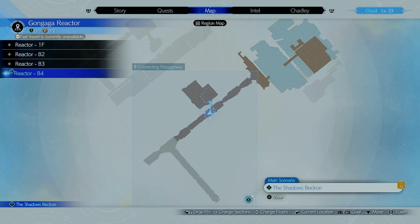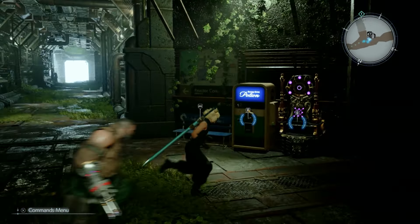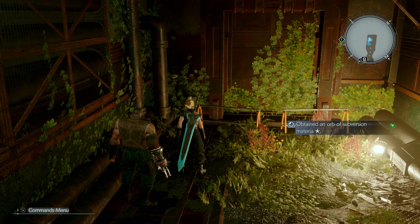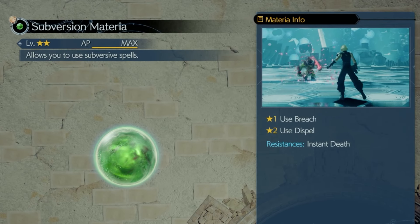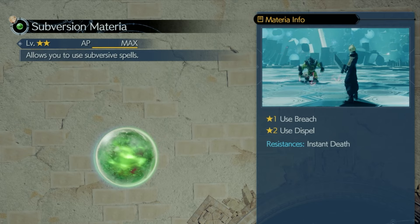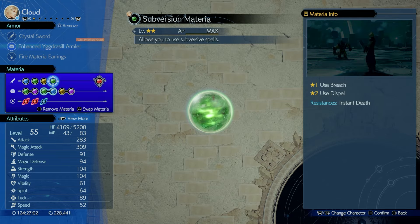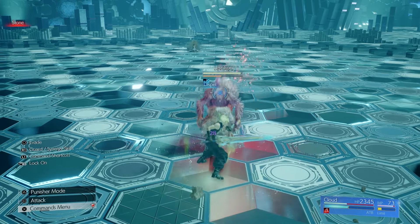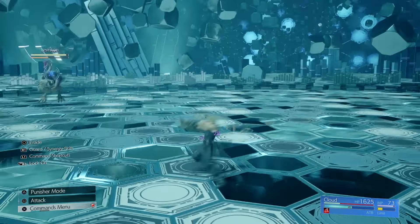In the Gongaga Reactor during the main story, you'll find the Subversion Materia at Basement Level 4, glowing at a rest spot — you won't miss it. It lets you use Breach (removes protective buffs like Barrier, Mana Ward, Shield, and Reflect) and Dispel (removes positive status effects). This is extremely useful on enemies that like to buff up, and as you approach endgame you'll find they love doing this — grab it now and level it up as soon as possible.